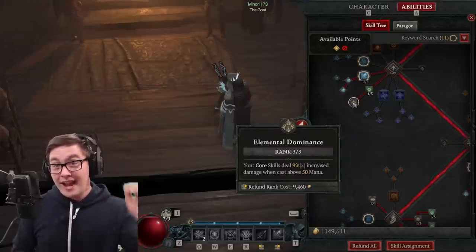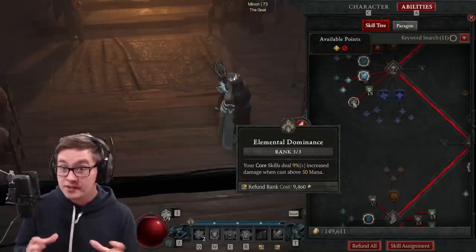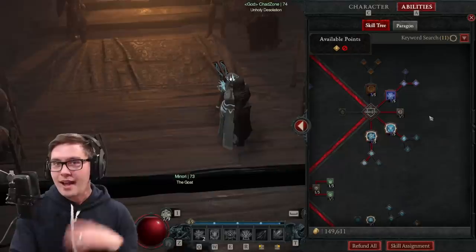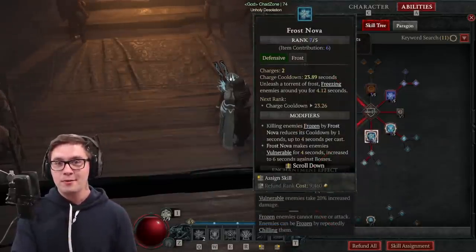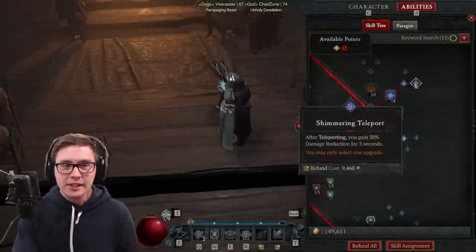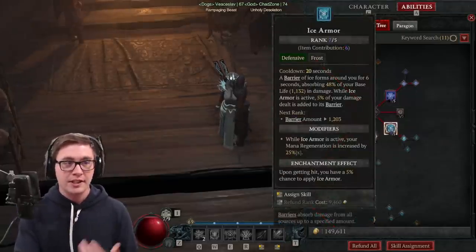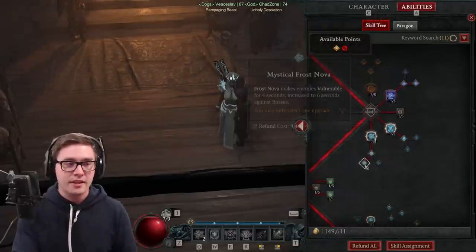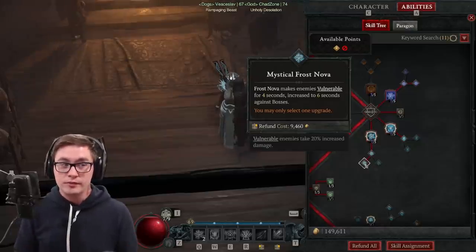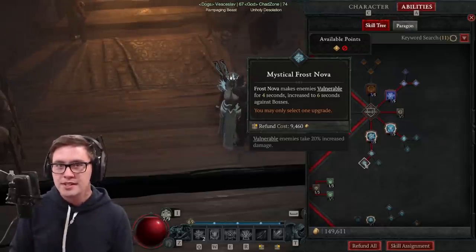You're going to want three points in the max mana node because you're actually going to be at max mana for a lot of the time, and you get a ton of benefit from this compared to some of the other sorcerer builds. My defensive skills are very powerful because of all the bonuses I'm getting from my gear. What you're going to want to do is shimmering teleport to help with some damage mitigation, get your frost armor juiced up and get the mana generation from this, and then push all the way down to make frost nova do vulnerable. Very valuable overall — would recommend you do this as a priority.